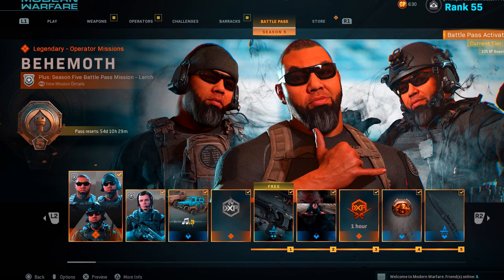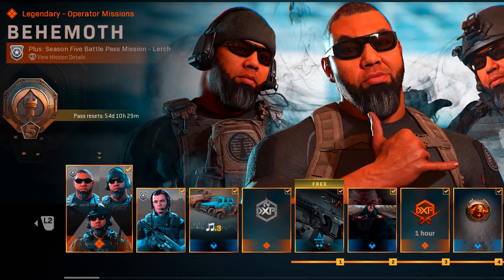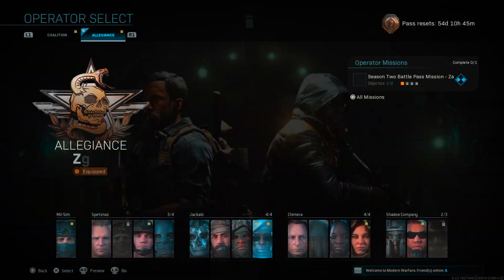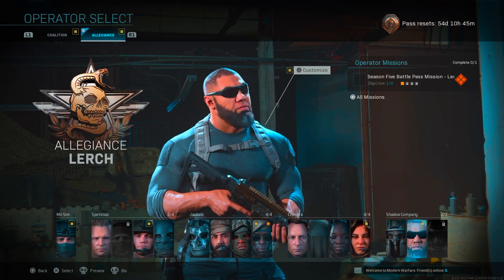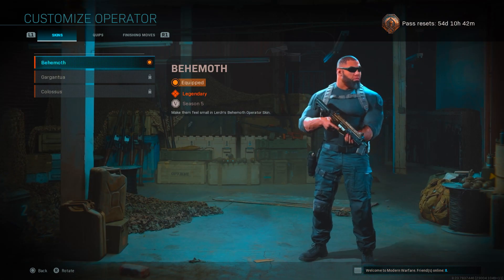Season 5 for Modern Warfare is finally here, and with the battle pass this season the new operator you unlock straight away is Lurch. Going into operators then to the allegiance team, we now have the new Shadow Company as the faction. You can see Lurch is in there, and if we go on customize and take a look, we have the new Behemoth skin which is the one you unlock straight away.